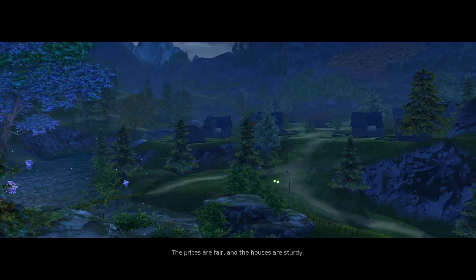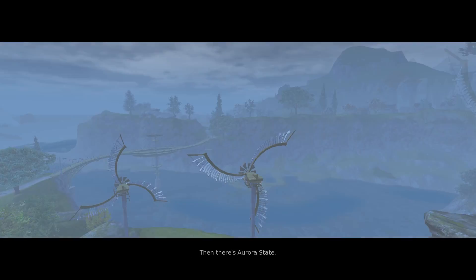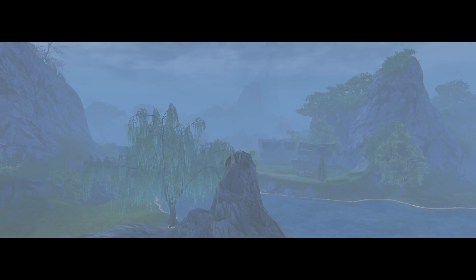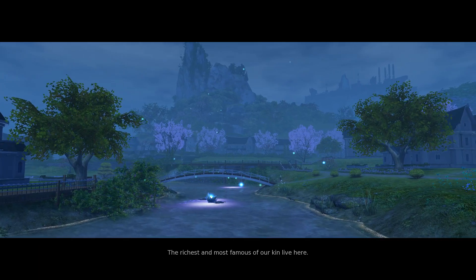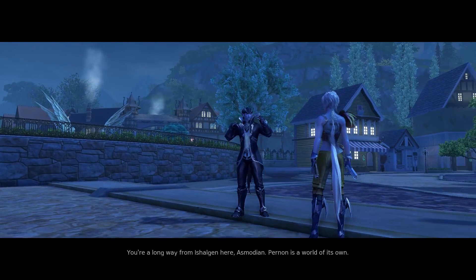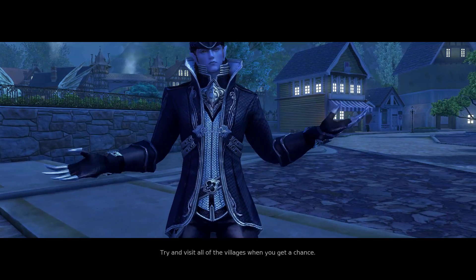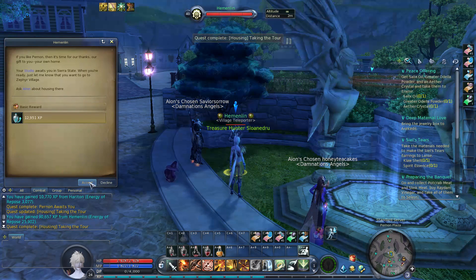Here we can see a tour of some of the different areas. We've got the modest homes, then Aurora Estates with the larger homes, and then Halsey Estates with the mansions. So there are three different areas where you can get homes. If you're a maxed level player just running around earning Kina hand over fist, why not throw it all into buying and decorating a house.